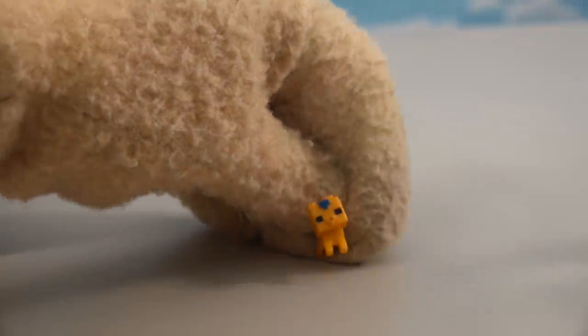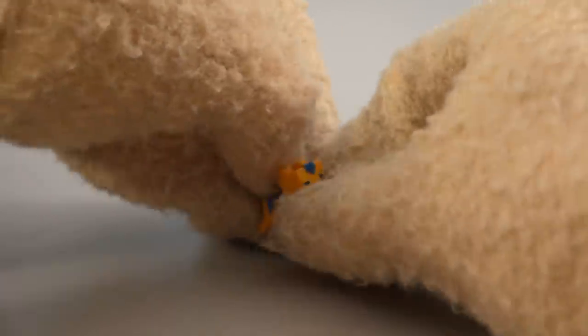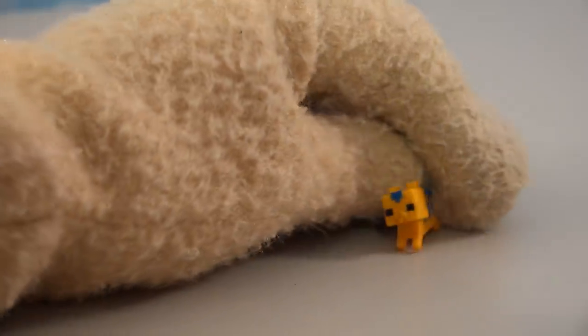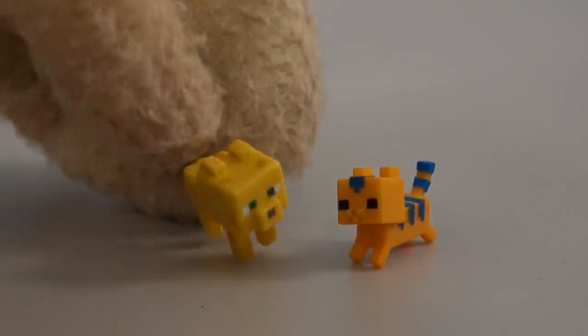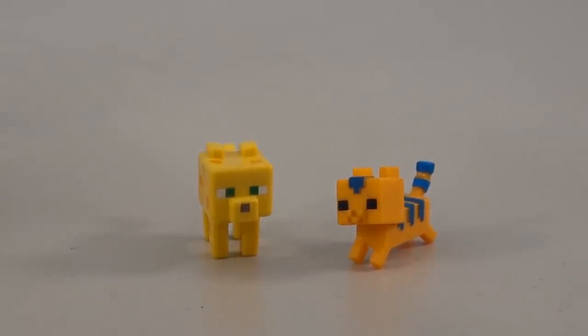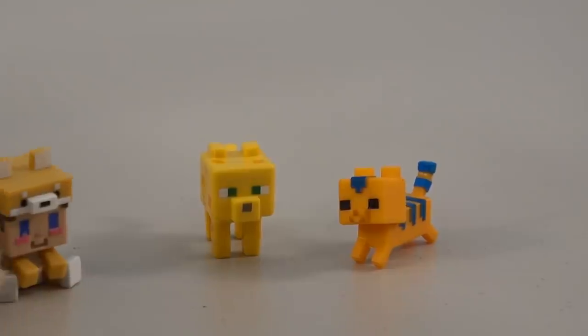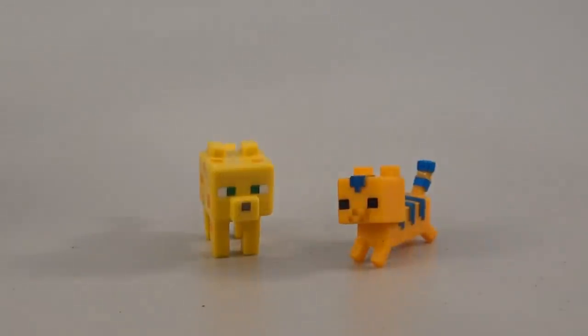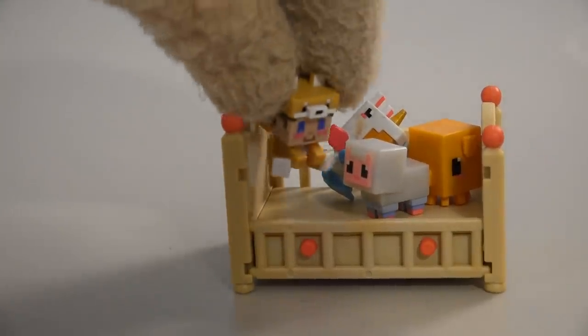Time for another blind box, and next up we get the little baby kitty cat! If we look at the box, this is called the Frolicking Kitty. If we compare it to the regular ocelot cat, it's almost half the size of the regular kitty. Oh, they want the kitty! Steve, get back in your crib — this place can be dangerous if you're not careful. See, I told you, there's a creeper!